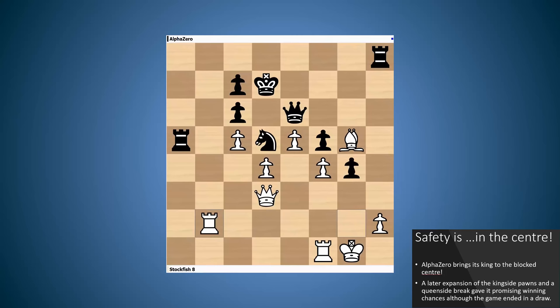But Stockfish, being Stockfish and being the excellent defender that it is, manages to hold this in around 120 or 30 moves. We will not see all of those moves. But I think the strategy here was quite clear and very nice — just put the king to safety, and this time not to the queenside. AlphaZero giving it a little twist, putting its king to safety in the center so it could advance on the kingside.